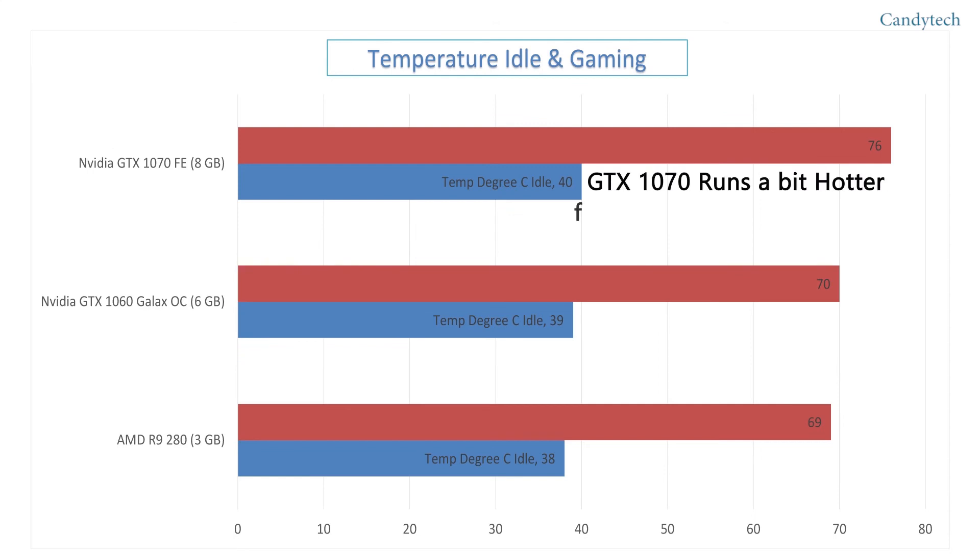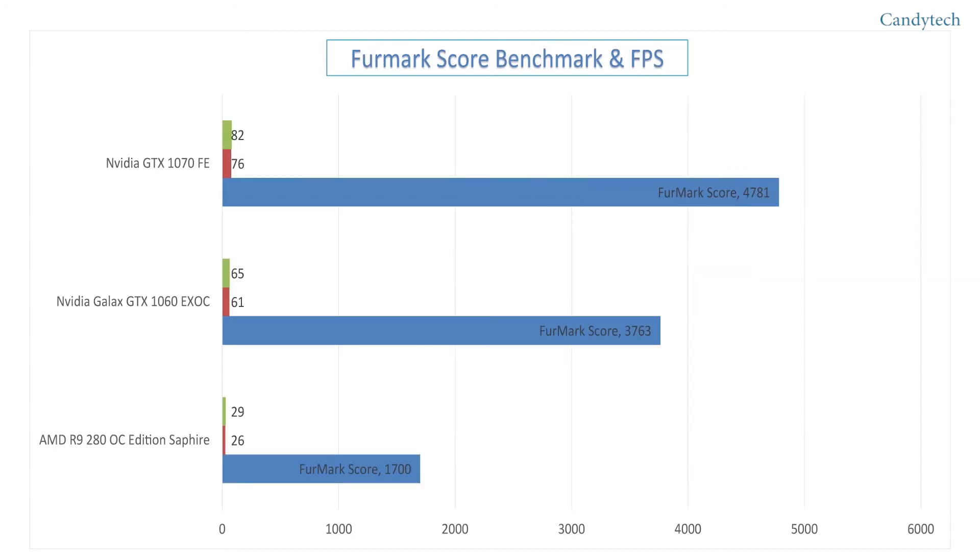The GTX 1070 runs a bit hot — temperatures are slightly higher than the GTX 1060. For the FurMark score, the GTX 1070 leads again.